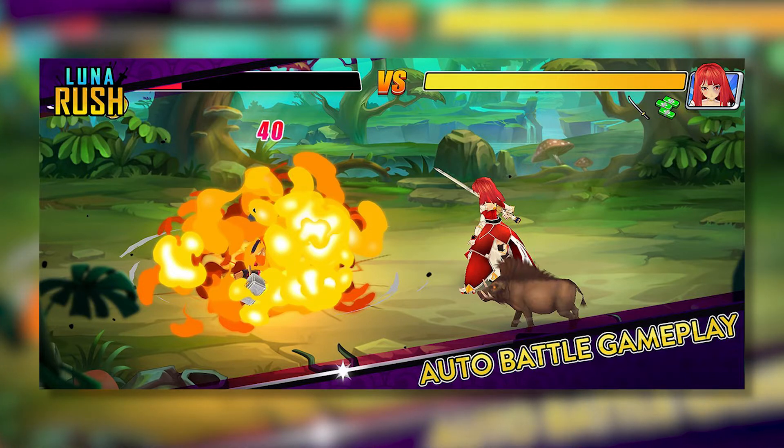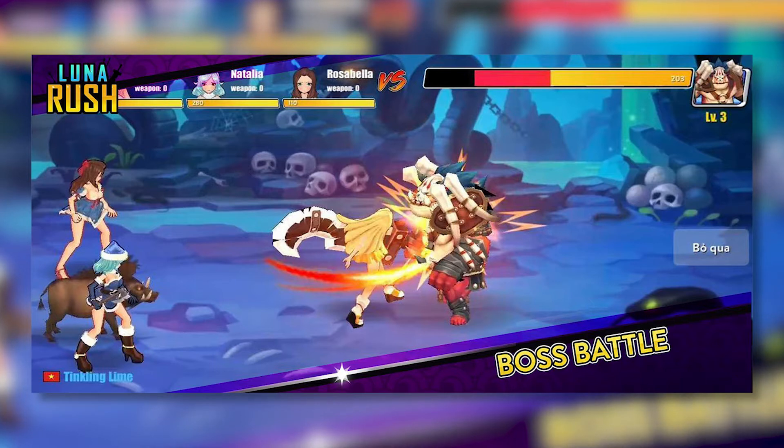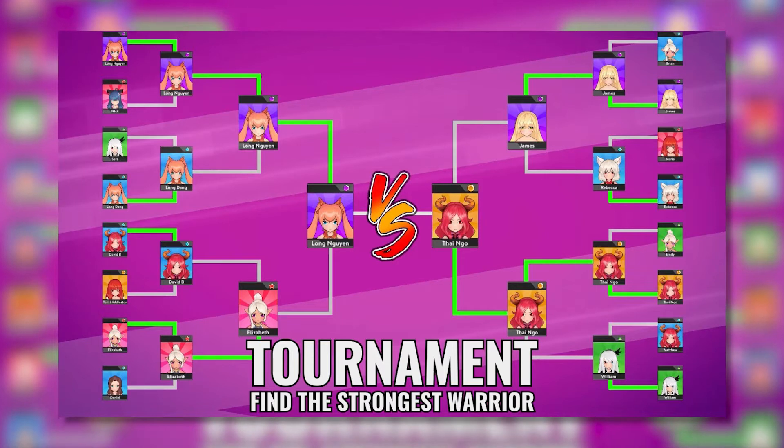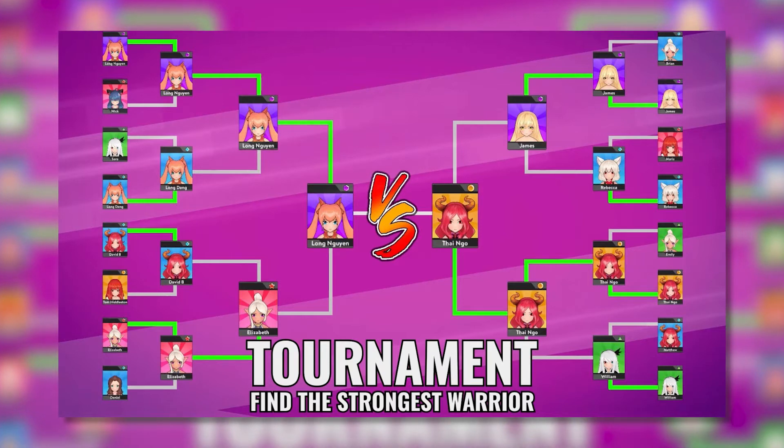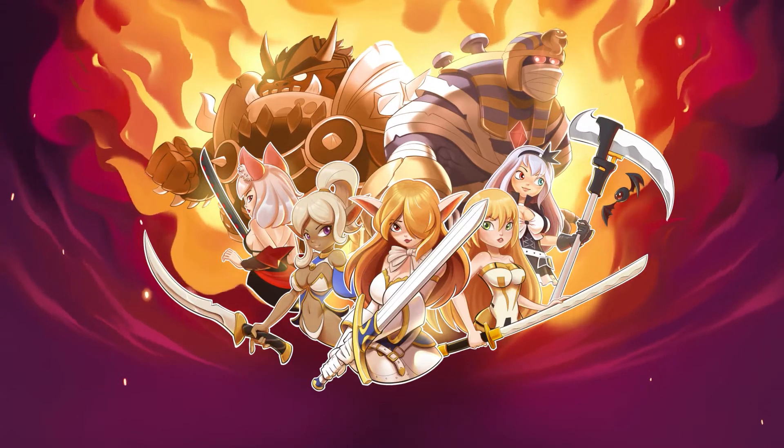You get to train your warriors and pick the perfect opponent to achieve the highest win rate. The Boss Battle mode is a daily map where you can hunt for bosses and earn tokens and chests. If you're feeling competitive, the PvP mode lets you compete with other players and earn experience and trophies to race to the top of the leaderboard. Luna Rush also offers a tournament mode where you can compete in different tournament tables to find the strongest warrior and win amazing rewards. The game's tokenomics is based on the Luna Rush token, the governance token issued on Binance Smart Chain. You can earn tokens by playing the game and winning battles.